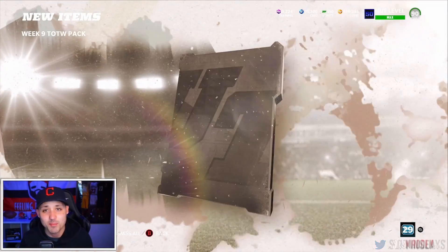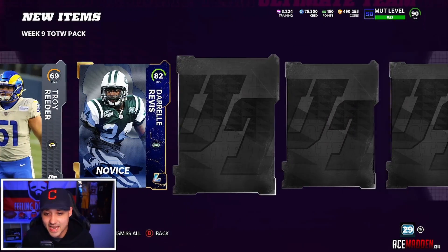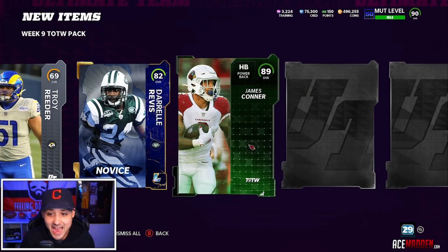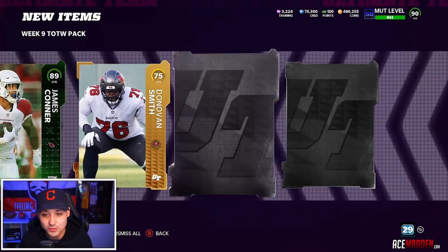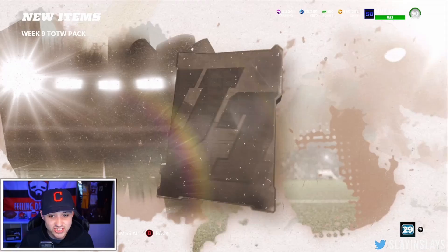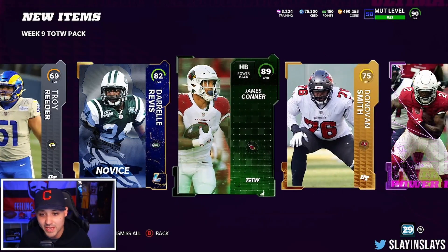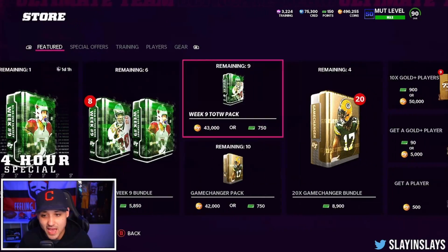Let's see if we can do it this week, or pull our first limited that isn't Most Feared. We're going to get a legend piece — we'll take any extra elites we can get out of these packs. 89 James Connor out of the first pack, and a Chase Edmunds power up — two legends. Chase Edmunds power up might be worth a little bit. James Connor — not a bad pack, we will take that for the first pack. Nine left.